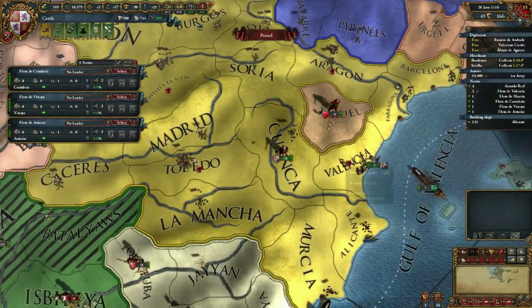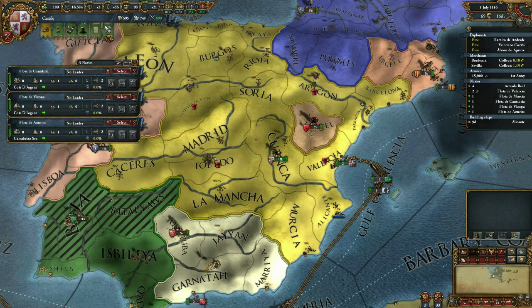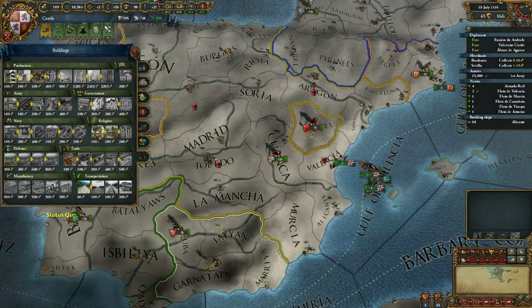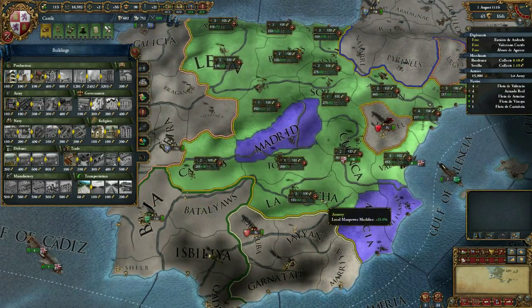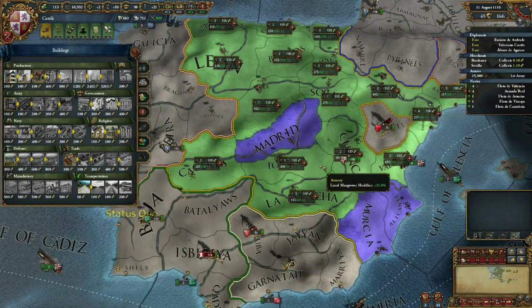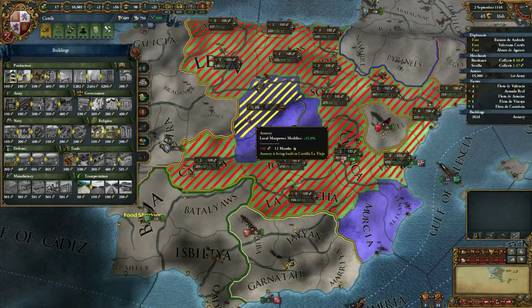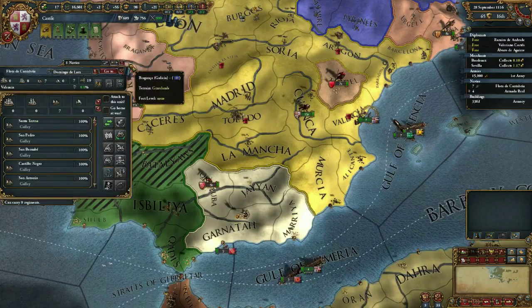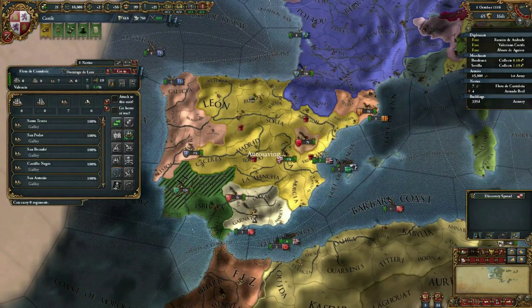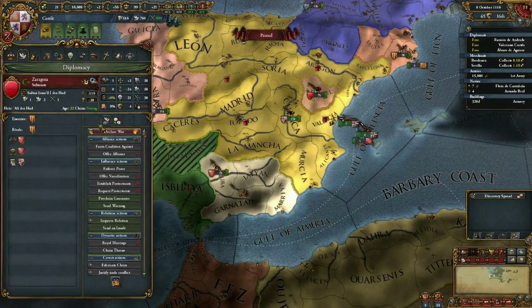I'm not going to allow that at the moment - I need to not lose sight of what's happening here. Build an armory somewhere. I only want certain provinces to have a military presence. Okay, let's get ready to go to war.